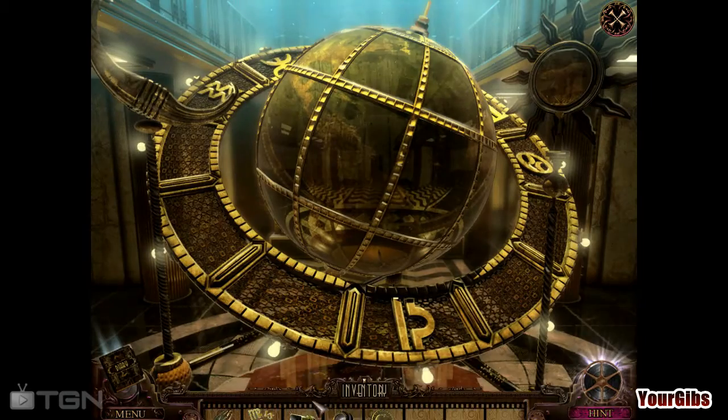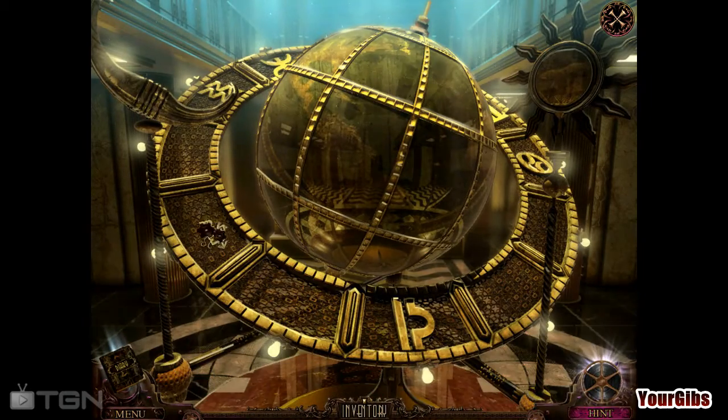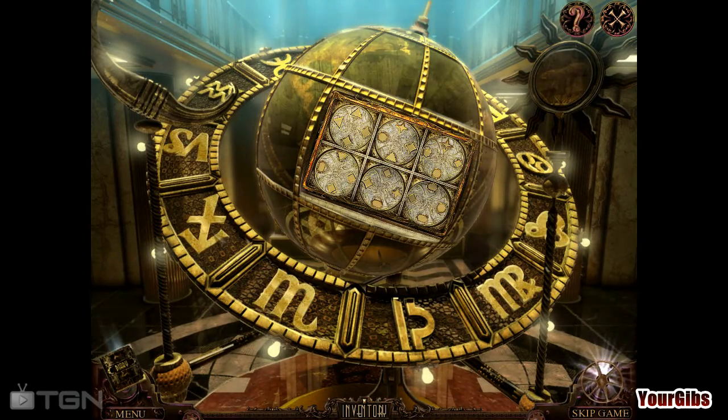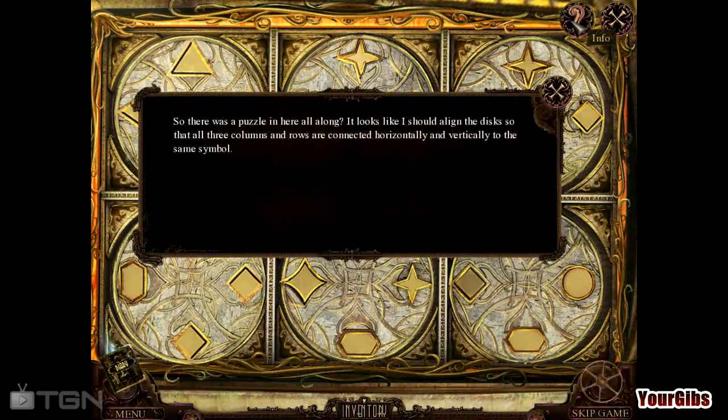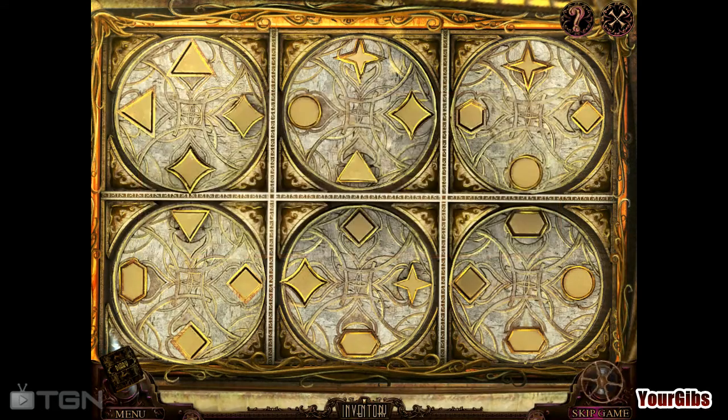So guess what we get to do — something we've been dreading this whole time. So there was a puzzle in here all along. It looks like I should align the discs so that all three columns and rows are connected horizontally and vertically to the same symbol. Doesn't look that bad. Okay, I'll trust you then.